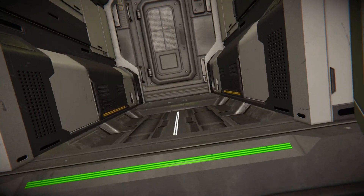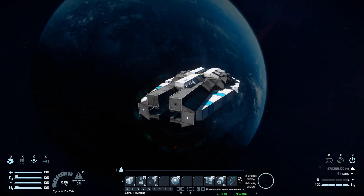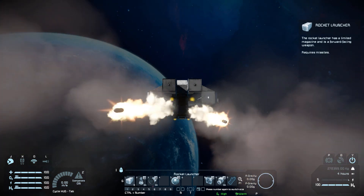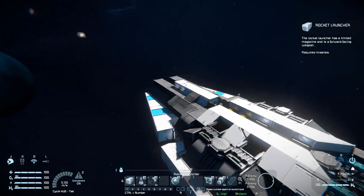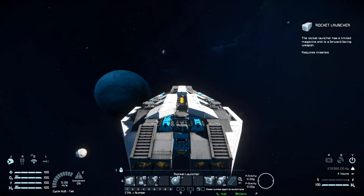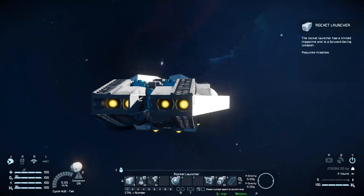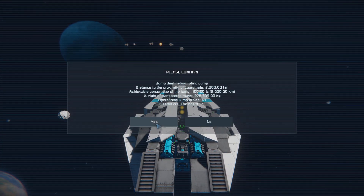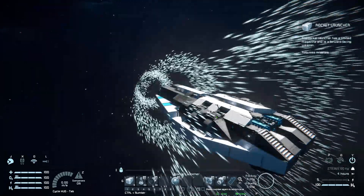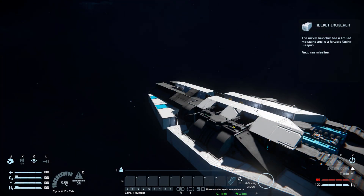Getting into the cockpit and bringing up the HUD: toolbar button 1 fires both rocket launchers simultaneously with no script required; button 2 toggles the interior turrets on and off; button 3 turns off all hydrogen thrusters; button 5 switches to the front camera for aiming rocket launchers; button 8 activates the jump drive for a 2,000 kilometer jump; and button 9 toggles the ore detector on and off.